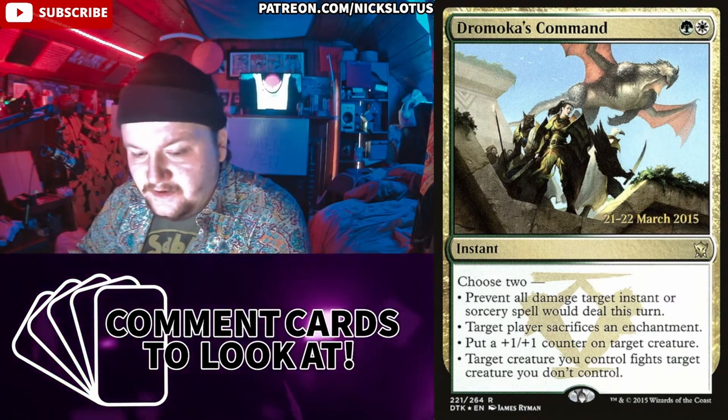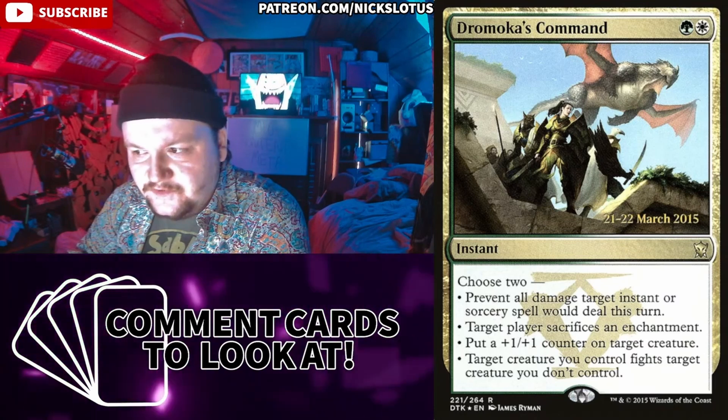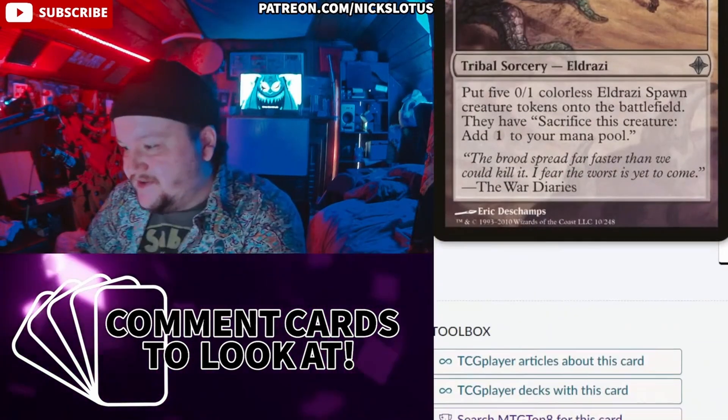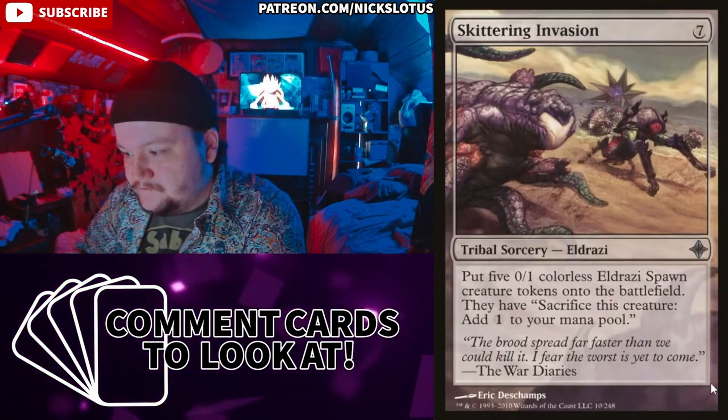Target player sacrifices an enchantment — not bad. Put a 1/1 counter on target creature; target creature you control fights another creature you don't control. This is very good. Skittering Invasion is kind of funny and I kind of like it.